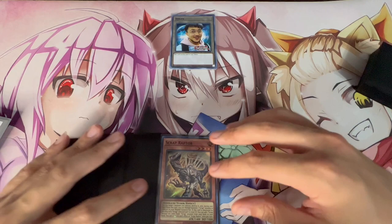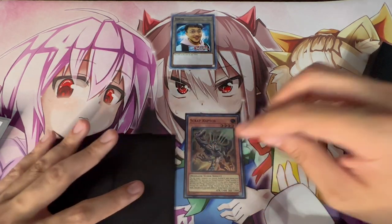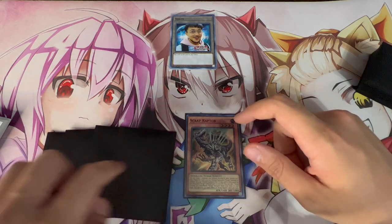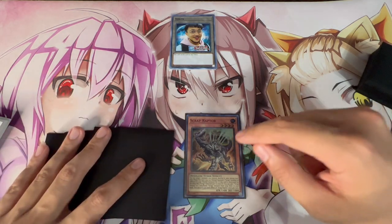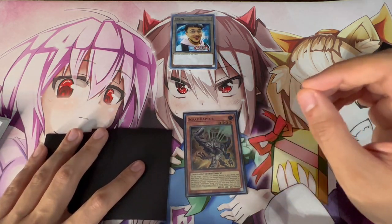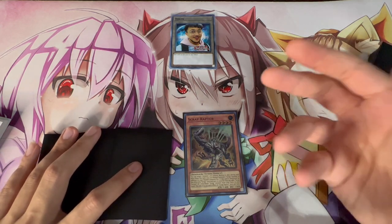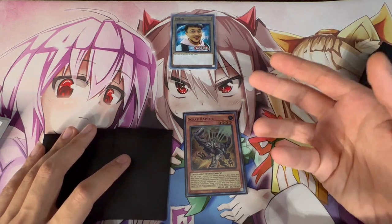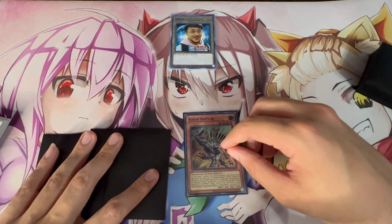For our first combo, all you need is a single Scrap Raptor. You have four cards in hand and just need one to discard — it doesn't matter what you discard. A single Scrap Raptor is going to get you into a full combo that essentially locks your opponent out of playing the game, all because Jet Synchron just came off the new banlist.